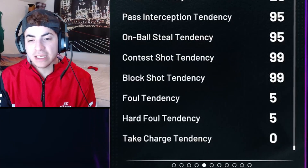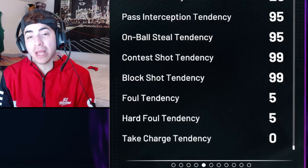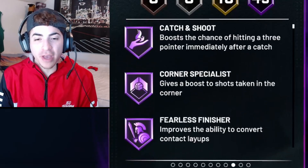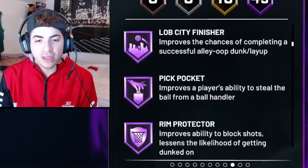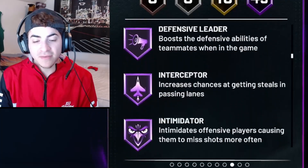He has a 95 pass interceptor tendency, 95 on-ball steal tendency, and a 99 shot contest and shot block tendency, so he is going to be swatting the ball left and right if they even come near him. He comes with 45 Hall of Fame badges including catch and shoot, corner specialist, fearless finisher, acrobat, brick wall, post pick tennis and drop stepper, put back balls, break starter, lob city finisher, pick pocket, rim protector, chase down artist, box, clamps, defensive leader, and interceptor.